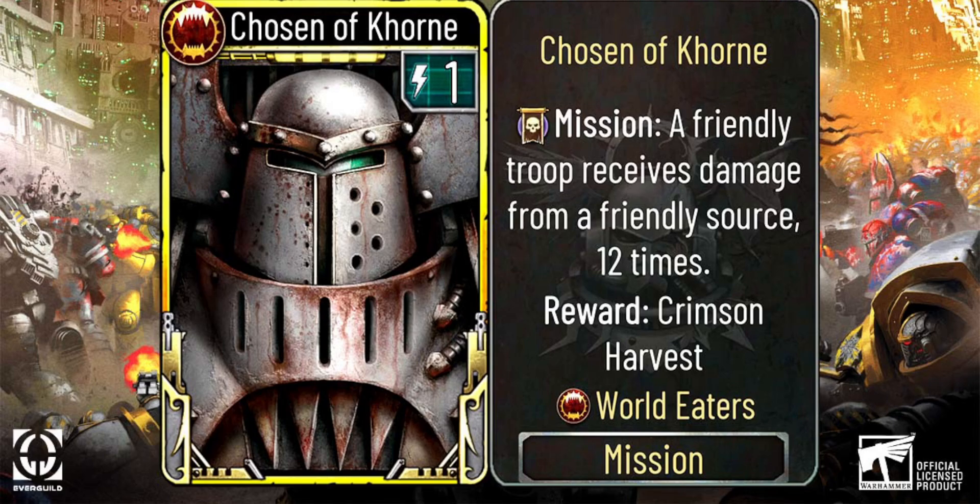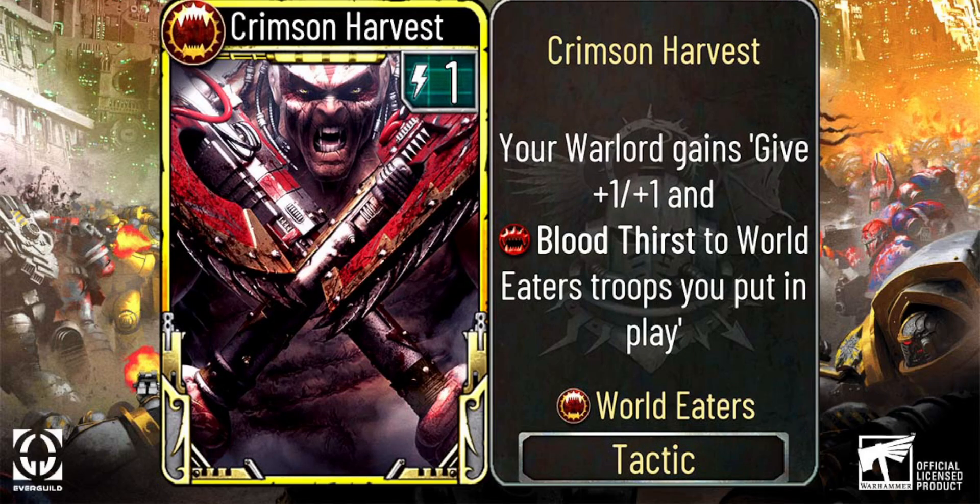And the last revealed card of the day is the reward for the Chosen of Khorne: the Crimson Harvest. It gives your Warlord the ability to give any World Eater troop you put into play plus 1 damage, plus 1 health, and Bloodthirst. With all these new updates, World Eaters might become the next powerhouse to dominate board control and bring more skulls for the Skull Throne.